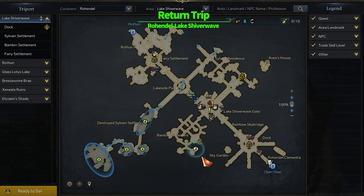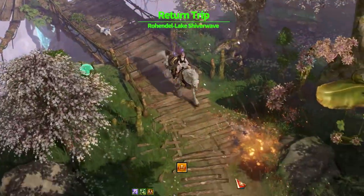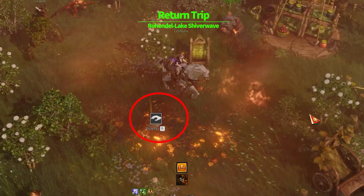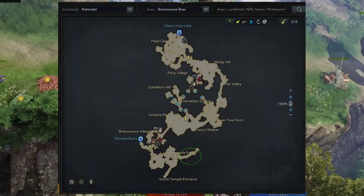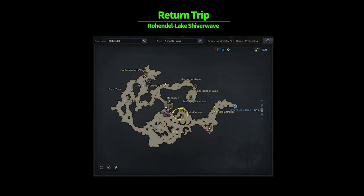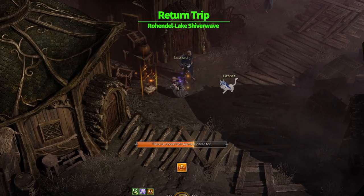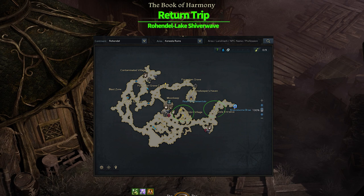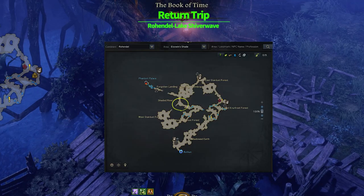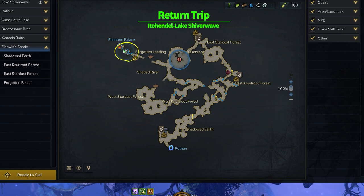Hidden quest 1: Go to this location in Lake Shibowave and investigate books to start the quest. Hidden quest 2: Go to Briston Bray and investigate the book on the ground to start the quest. Hidden quest 3: Go to this location at Senala Ruins and investigate the book on the ground. If the book is inactive, you must clear 3 side quests first, then the book will be activated. The last hidden quest starts in the middle of the L Zone Shade — investigating this book will start the quest. You will need to move near Phantom Place and find the yellow area to complete the quest.